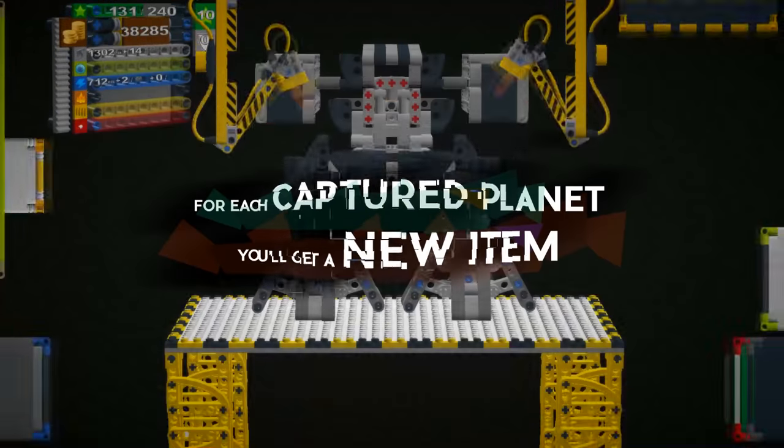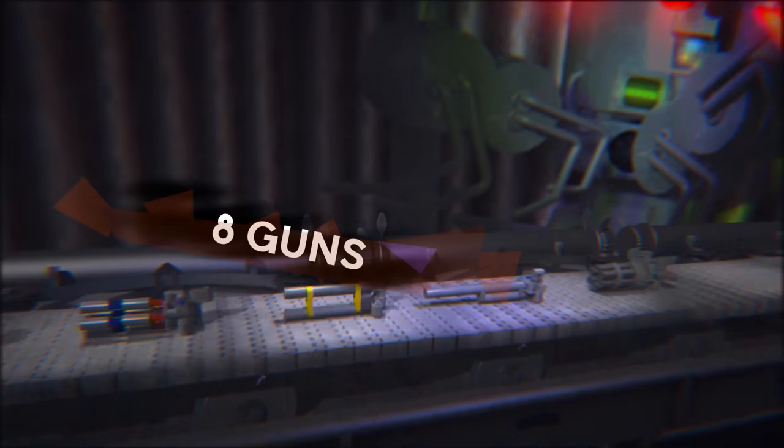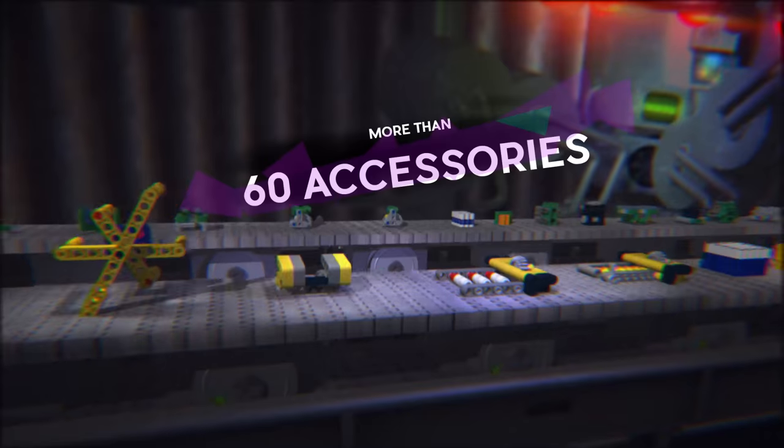For each captured planet, you'll get a new item. There are 8 guns, 8 lasers, 8 rocket launchers, and more than 60 accessories.